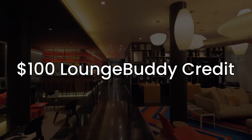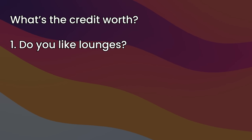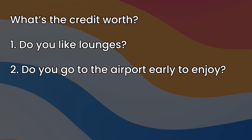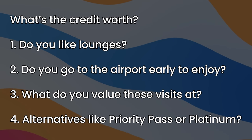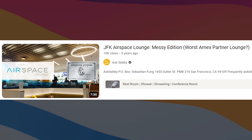The second credit is up to $100 for LoungeBuddy. The easiest way to think of it is like a Yelp for lounges where you can also book lounge visits. Whether this is valuable depends on you — do you like lounges? Do you actually go to the airport early enough to enjoy them? Do you already have other tools like Priority Pass or the Platinum card? Even within specific lounges, some are great while others are pretty mediocre. The best measuring stick is the value you derive — if it's a $100 lounge but you feel like it's only a $20 lounge, then it's really only worth $20.